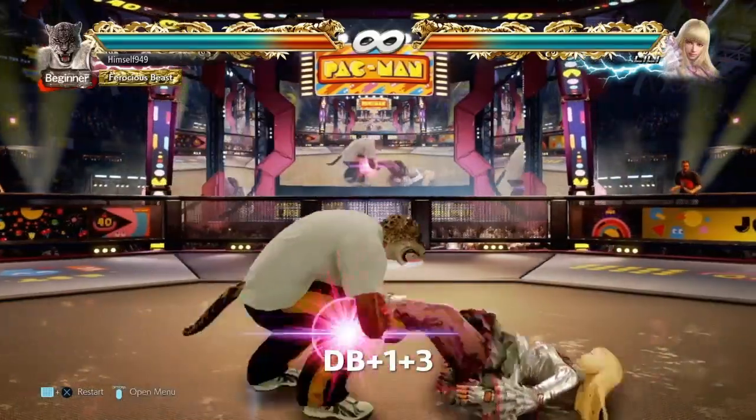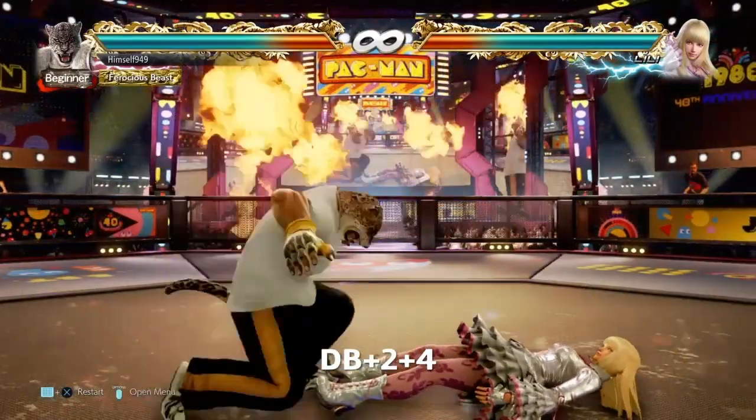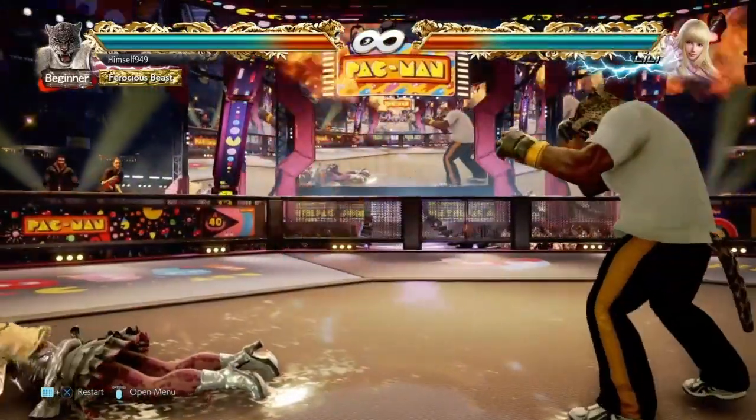Armour King's ground throws can be done with db 1+3 or db 2+4. The one throws generally give some sort of attack, and the two throws are generally pull-ups. I'm going to start off with the former, because these are easy to explain.